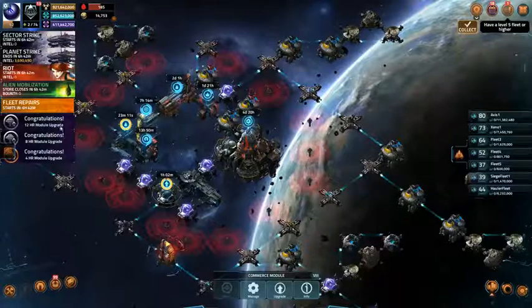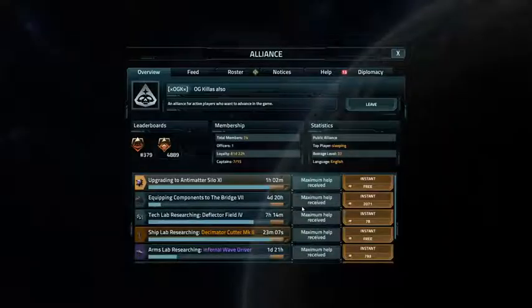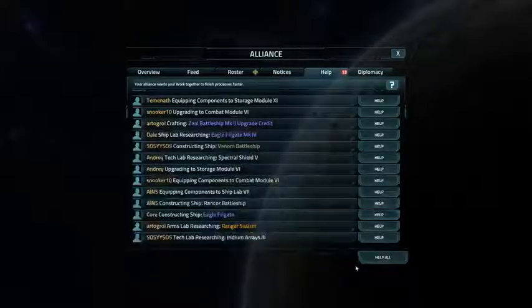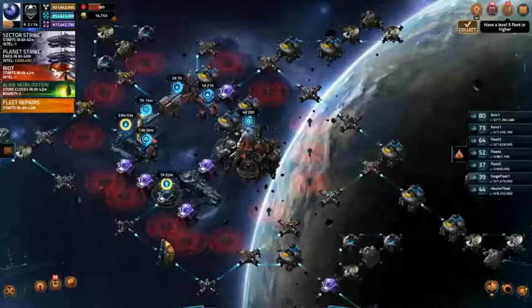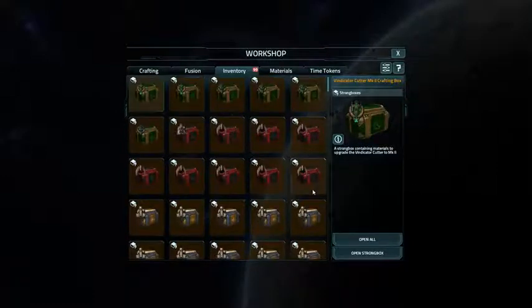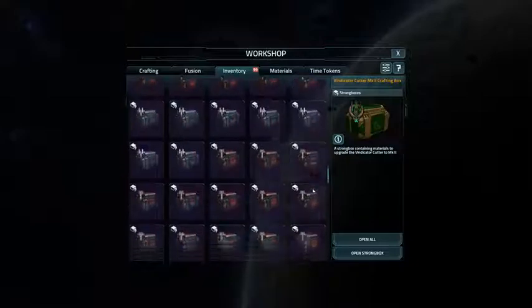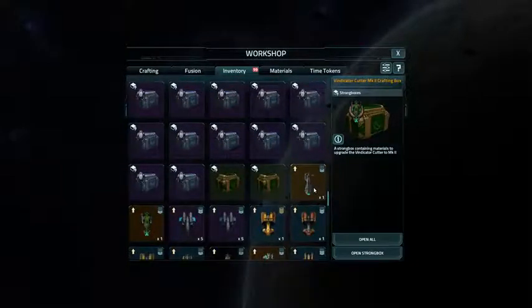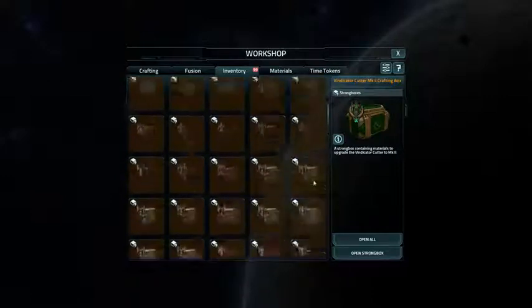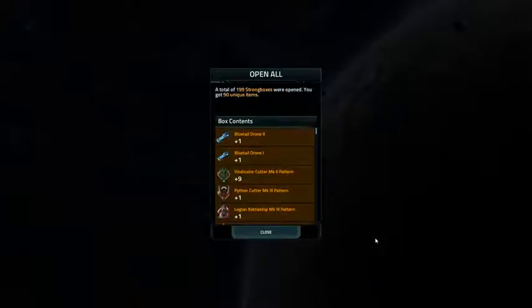We got stuff I hope I can use. Let's open some strong boxes — as you can see I've got a lot of them. The main focus for this alien mobilization was crafting materials, and that's mainly what I've got. Open all: 199 strong boxes.